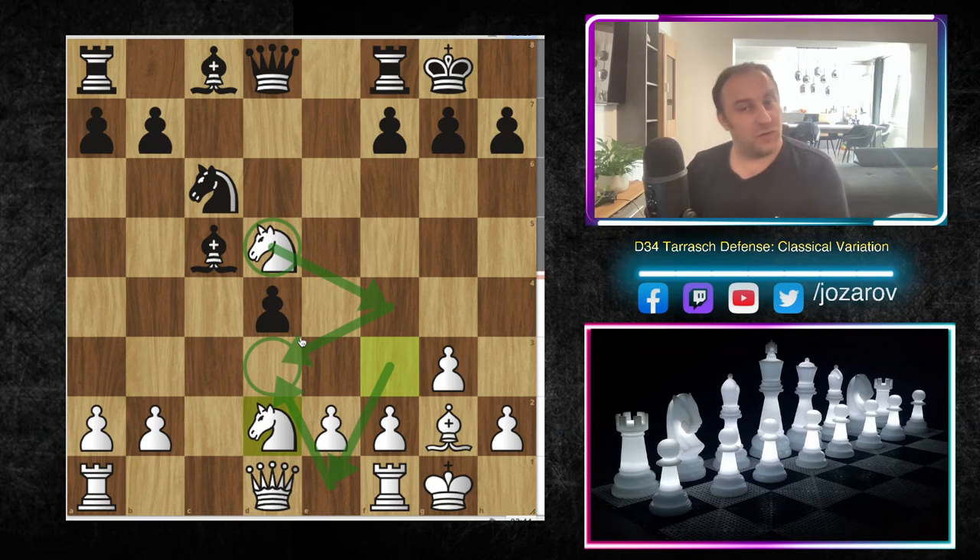I hope you enjoyed the game — I think it's one cool method you can use to beat the Tarash Defense. If you have better plans that's fine, but this is at least my preparation. Maybe you can use it to surprise your opponent. If you want to study more about the Tarash Defense, here's our series so far with great games from grandmasters and top engines. For the full Queen's Gambit Declined series from the beginning, here are other openings like the Horwitz Attack, Semi-Tarash, Chigorin Defense, and many more. Don't forget to subscribe — chess is the best!